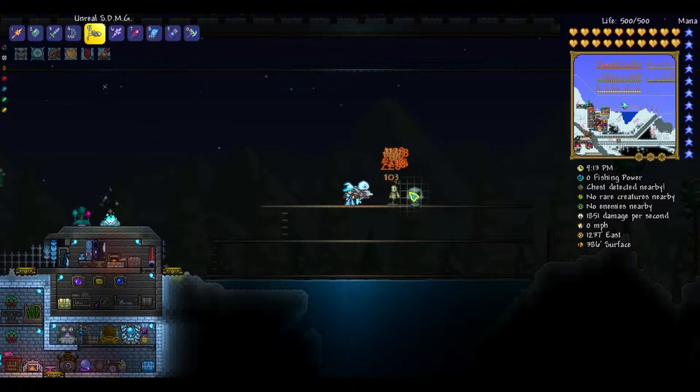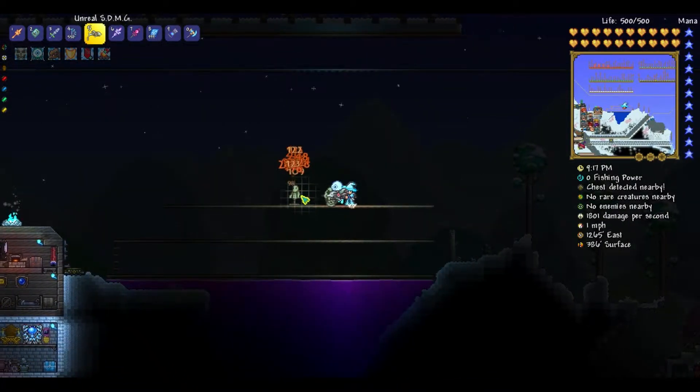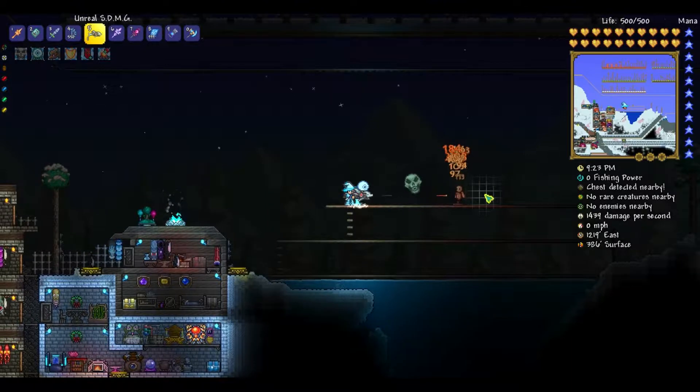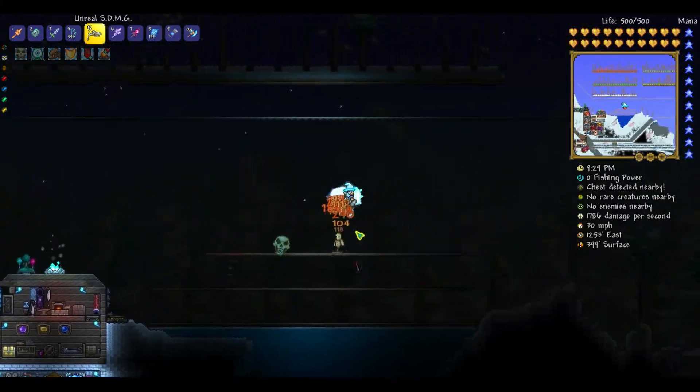Now for the top two — this was a hard choice to make because I like both of these weapons so much. When I started playing on PC and later on console, I realized just how important ranged weapons were in Terraria. Sadly, even the Space Dolphin Machine Gun can't compare with the number one spot. The SDMG is by far one of the best weapons in the game — it deals hundreds of damage at insane fire rates, and the damage nearly quadruples with stealth mode on Vortex Armor.